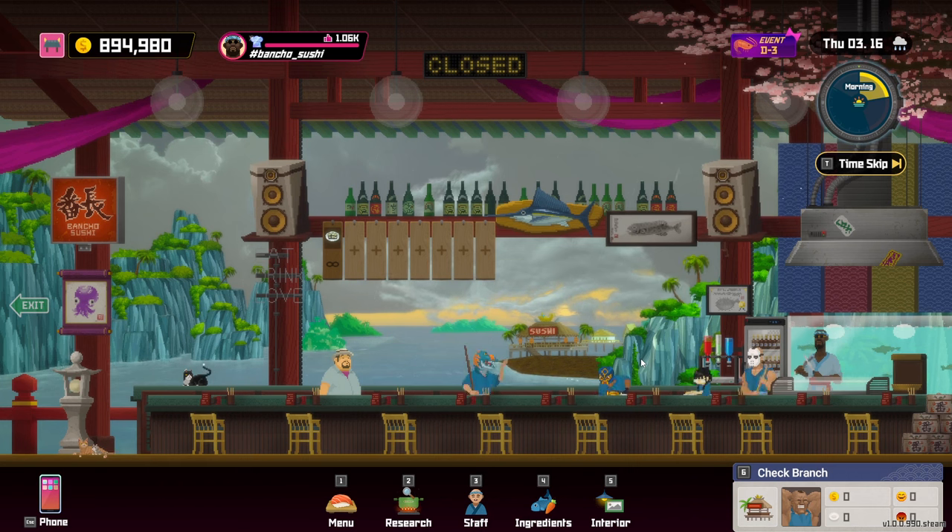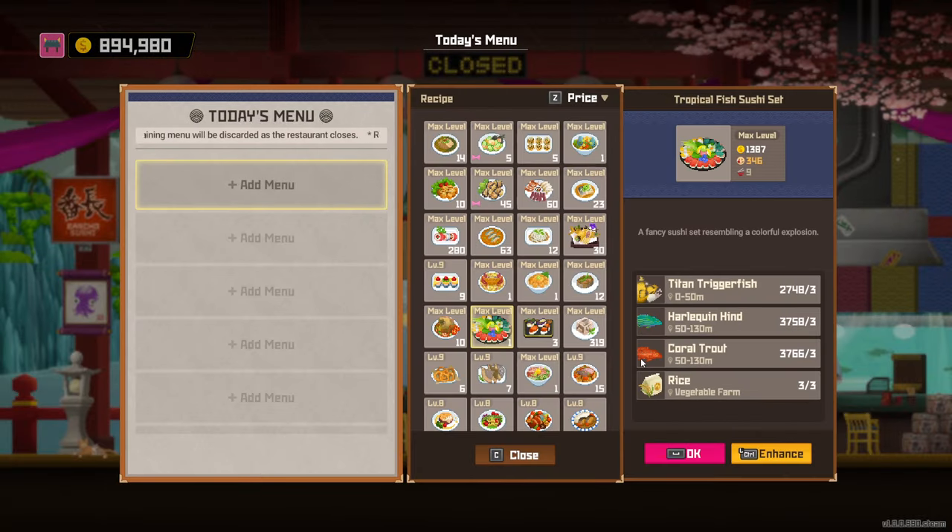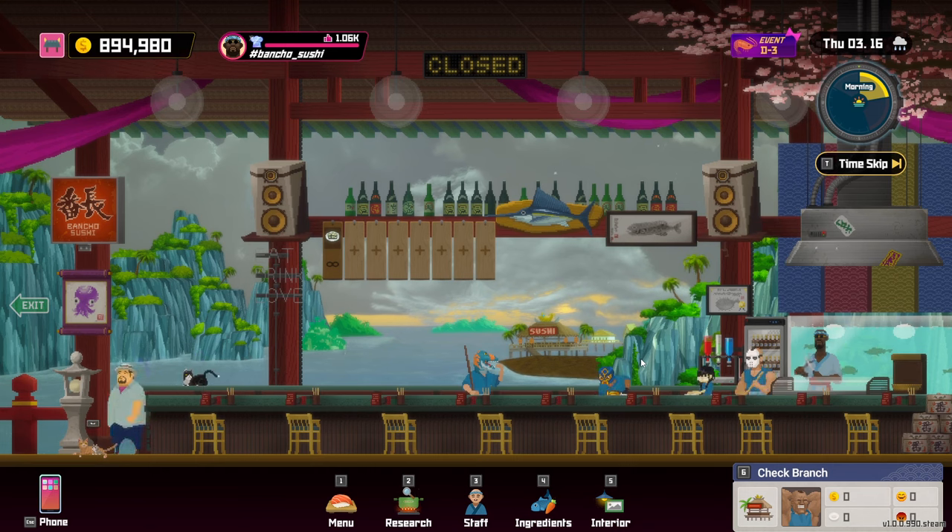After that, you want to look for the Michael Bang VIP event. Basically what you want to do is make this dish, which is unlocked from the Michael Bang VIP event and has some relatively easy ingredients to get. You definitely want to enhance it to as high a level as possible. The last level of enhancement is going to take a lot — like 153 of each kind of fish. The lower levels shouldn't be too hard to level up, and you'll start building up money real quick.